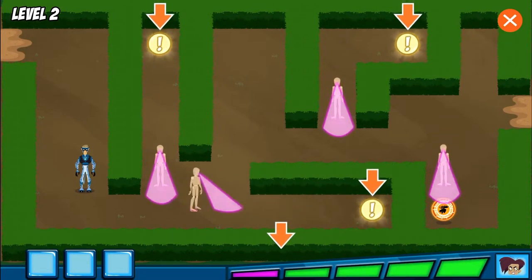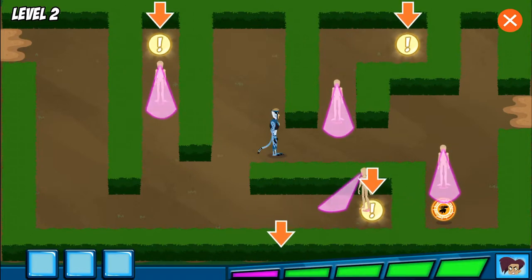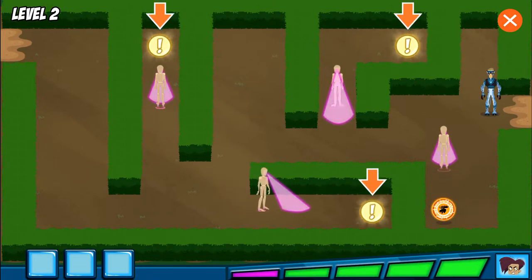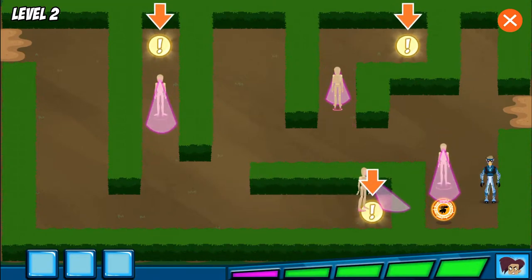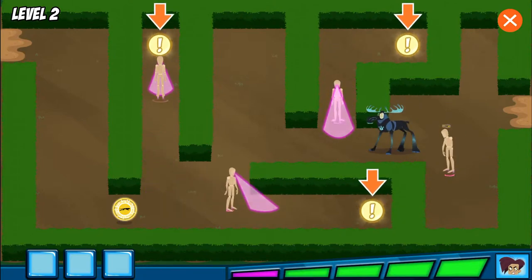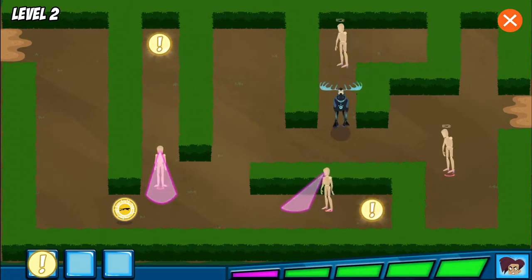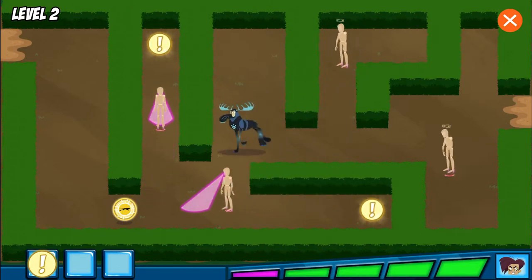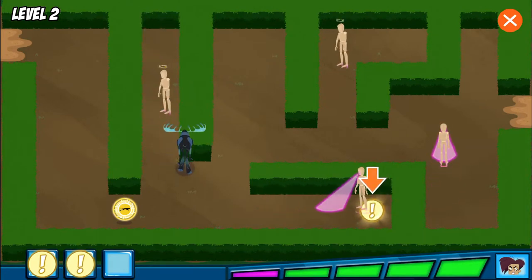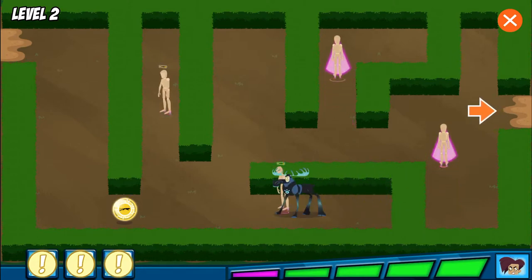Oh no, look! This meter shows you how close Danita is to catching you. Be careful! This is the first animal clue — just got to collect the rest. Help Martin gather the three clues. We got all the clues!